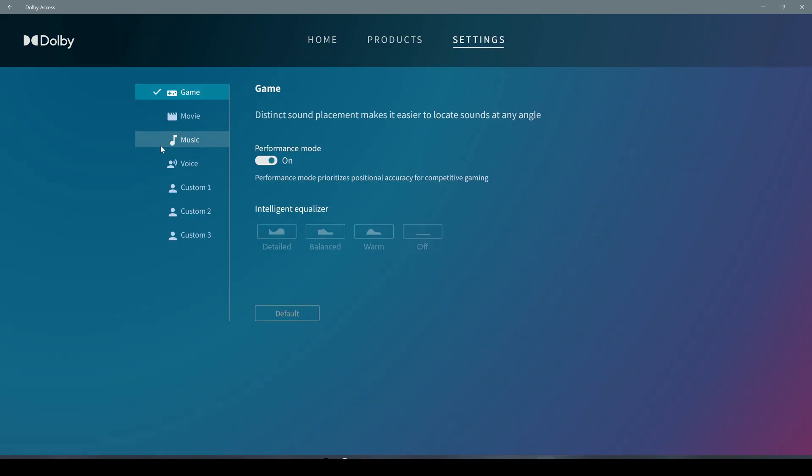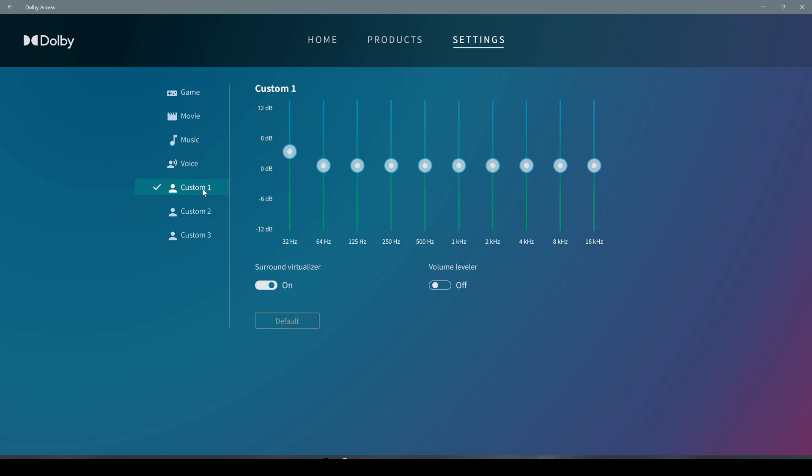We have four profiles: Game, Movie, Music, and Voice. The settings are basically the same as for Xbox headsets. You can choose one of these depending on the scenario you are using the headset in. If you are not okay with the presets and the default Dolby Atmos settings, you can change one of the custom profiles and adjust all the settings as you prefer.